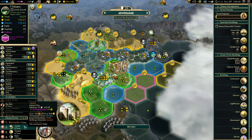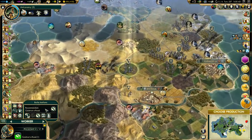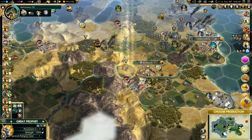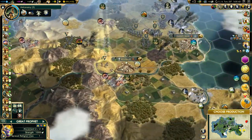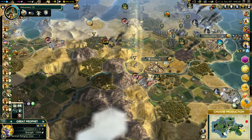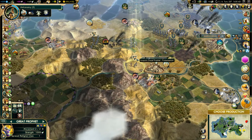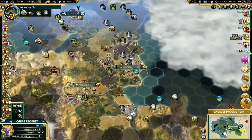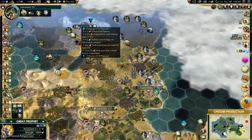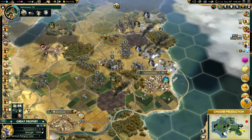We're actually going to prioritize the barracks over the castle for now. We'll continue to do our road building. Our religion is Protestantism, and this guy is a Protestant prophet. This city is being pressured but will continue to follow our religion — that's good. I've got one more spread of religion, so I think I'll use that on Karakom.